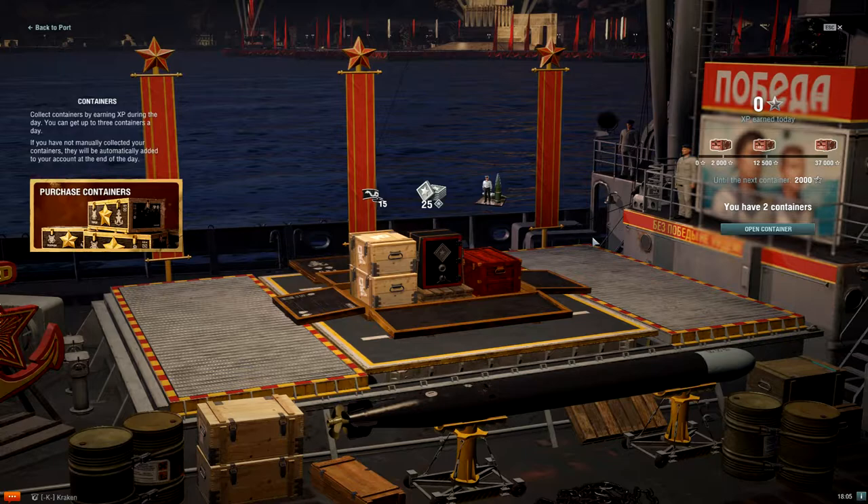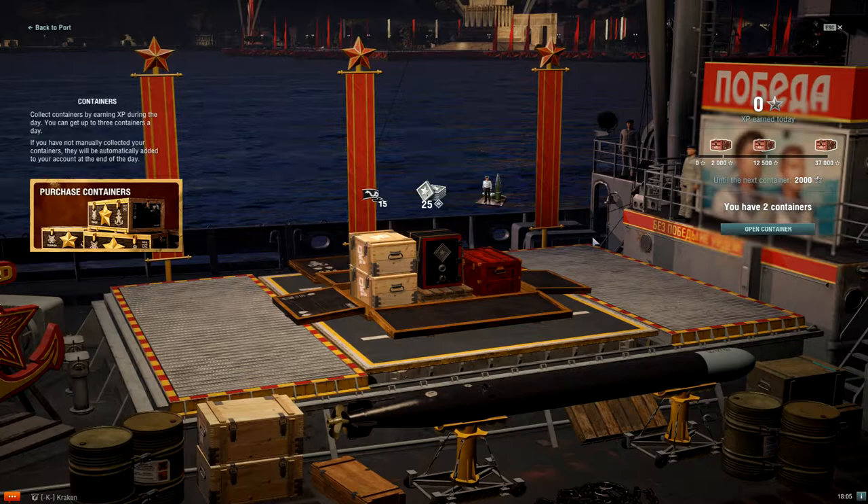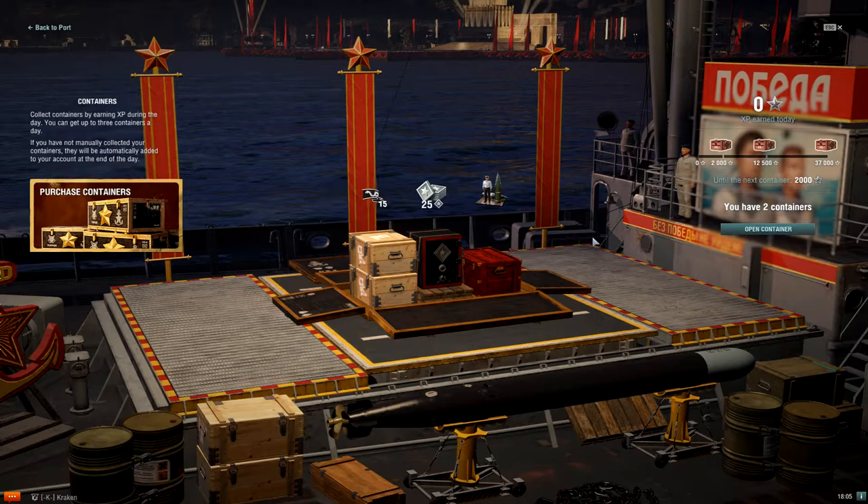I love the image on this — the guy standing next to the shells, that always cracks me up. Alright guys, there you go — that's 15. A quick look at the 'In the Service of the Motherland' containers, available right now in-game as part of the Victory Event Part 2. Thanks for watching, be safe out there, and I'll catch you next time.